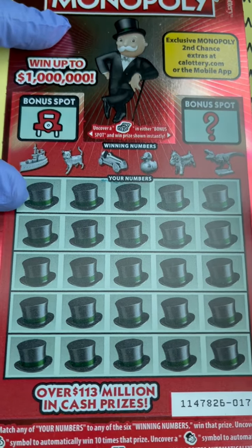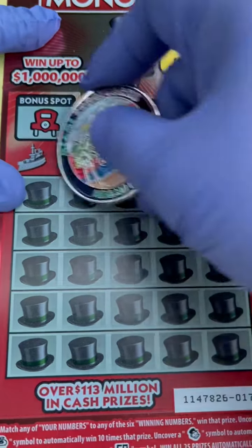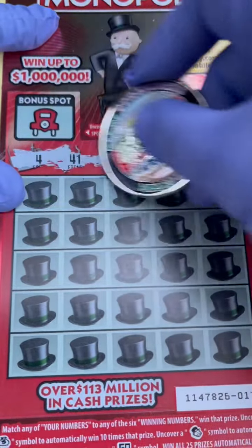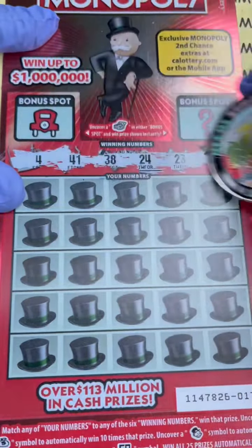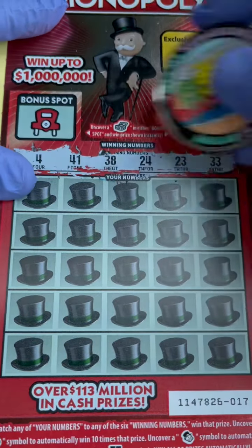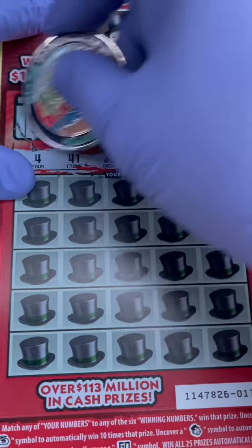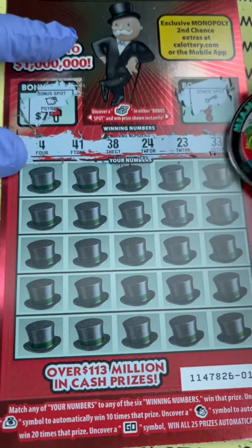Let's go with our matching area. Our winning numbers are 33, 23, 24, 38, 41, and 4. Before we go further, I want to check the bonus cut — we need a trinket box, a piggy bank, and a key. We didn't get any of those.